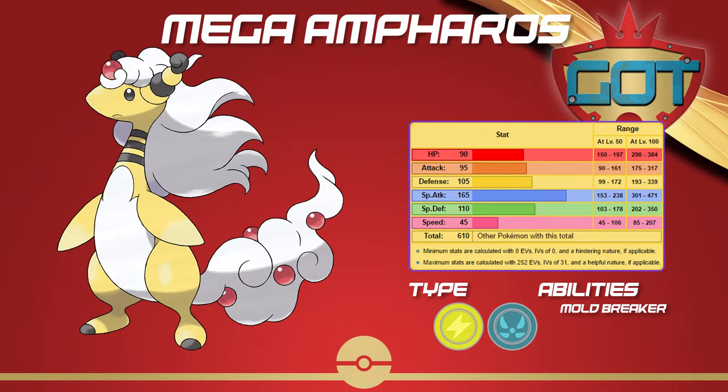It also gets unique setup options like Agility and Cotton Guard, as well as Charge Beam and Magnet Rise to get rid of the Ground weakness, though those are a little situational. You could combine some of these moves with Rest and Sleep Talk to have a recovering bulky monster, kind of similar to Crocune almost. I can imagine a Rest, Sleep Talk, Cotton Guard, Discharge set.